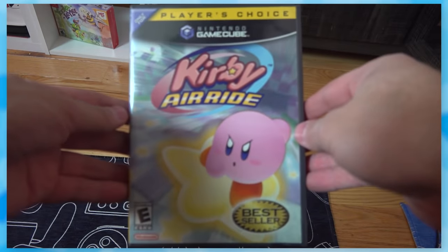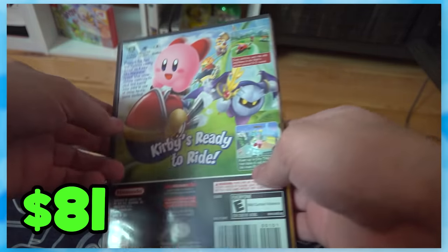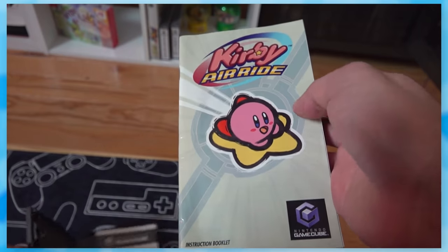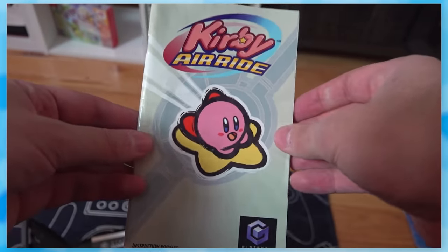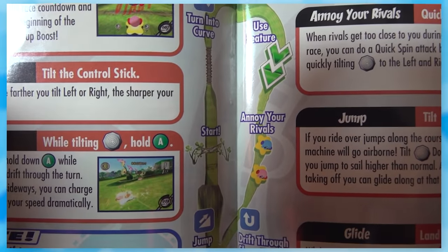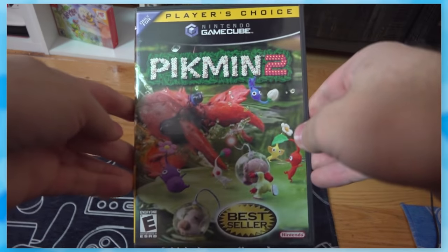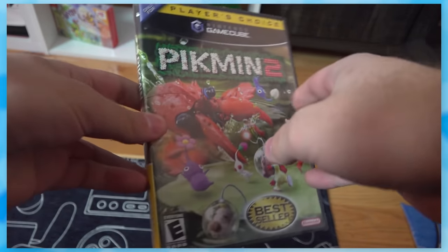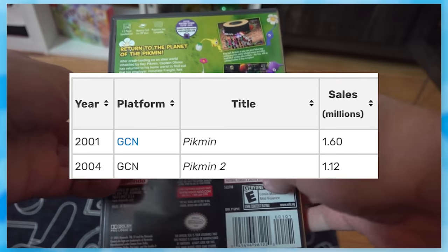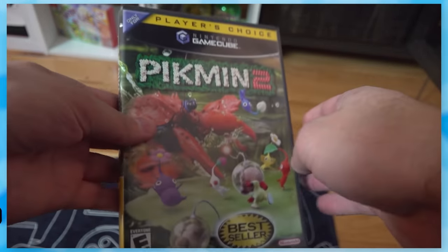Kirby Air Ride is another great racing game, most notable for its addictive City Trial mode — it sits at $81. The instruction manual is beautiful from start to finish, and I also love how we're explicitly told to 'annoy your rival.' I've played a little bit of Pikmin 2 in the past, and I'm not sure why it costs more than the first game — it sold only slightly worse than Pikmin 1, yet it's sitting at $104.